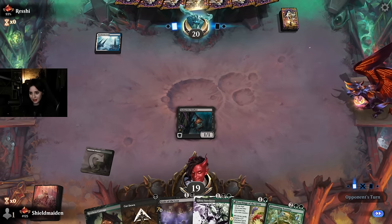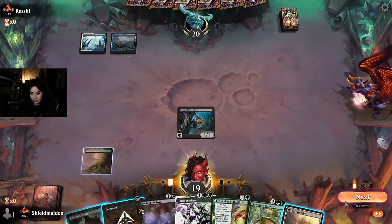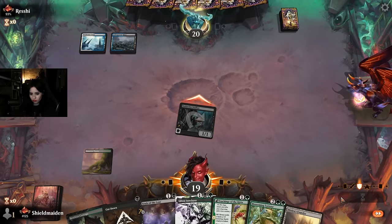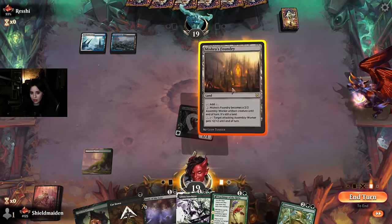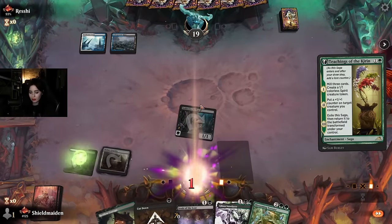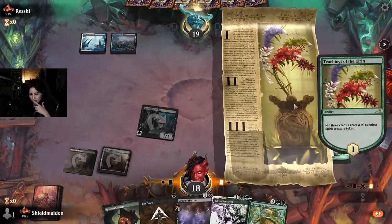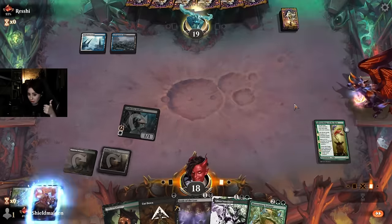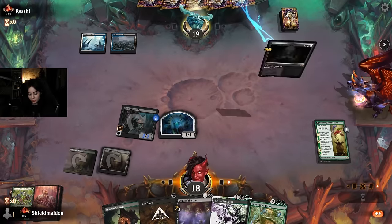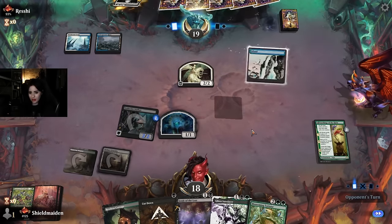I'll put the stalker on the board so we start threatening a little bit faster. Oh, it might actually be Esper midrange — I have no idea now. We got blessed by the untapped land on top, so let's fire off Teachings of the Kirin to start descending and put some +1/+1 counters on the stalker. I wouldn't be surprised if this eats a counterspell — but it does not. We milled three permanents, so that's a +1/+1 counter on our little stalker.